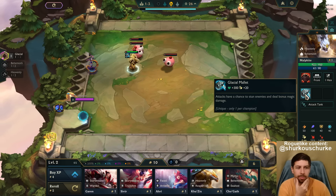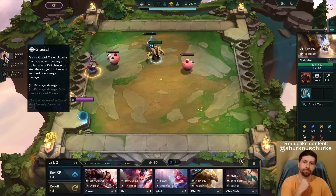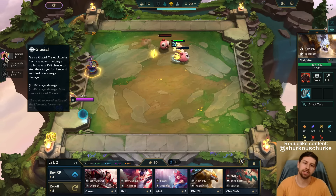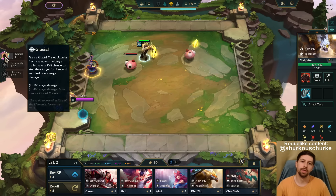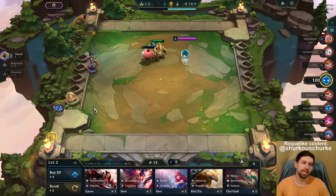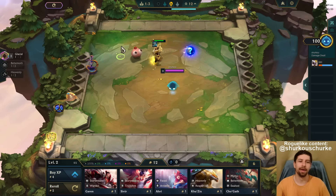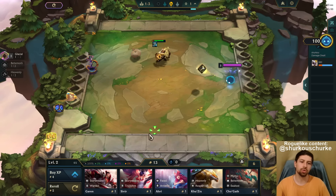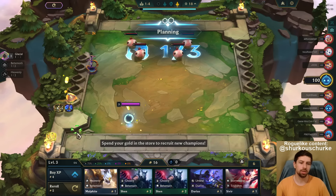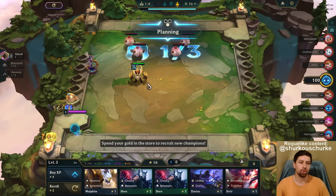Attacks have a chance to stun enemies and deal bonus magic damage. If we take a look at the Glacial trait, it is 100 magic damage and it has a 25% chance to stun for one second. So what you do is just go full Ginsu and enjoy it. But you could also go Duelist — we'll probably just go Duelist. I lost so hard against that guy, it wasn't even close. It was so ridiculously broken.